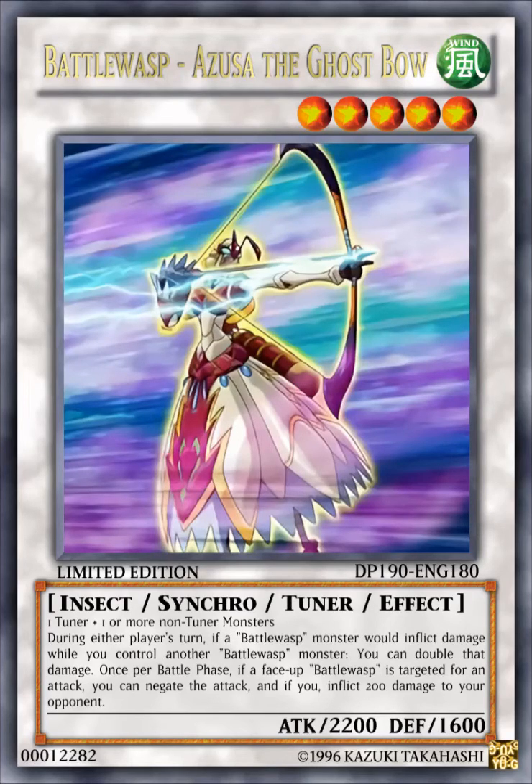The next card here is Battle Wasp, Azusa the Ghost Bow. It's a WIND level 5 insect synchro tuner effect monster with 2200 attack, 1600 defense. It requires one tuner plus one or more non-tuner monsters. Its effect reads: during the end phase, if a Battle Wasp monster inflicted damage while you control another Battle Wasp monster, you can double that damage once per battle phase. If a face-up Battle Wasp monster is targeted for an attack, you can negate the attack, and if you do, inflict 200 damage to your opponent.